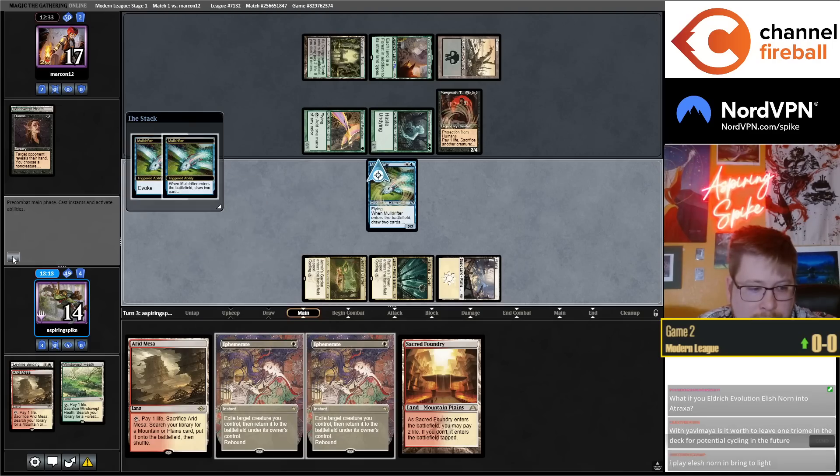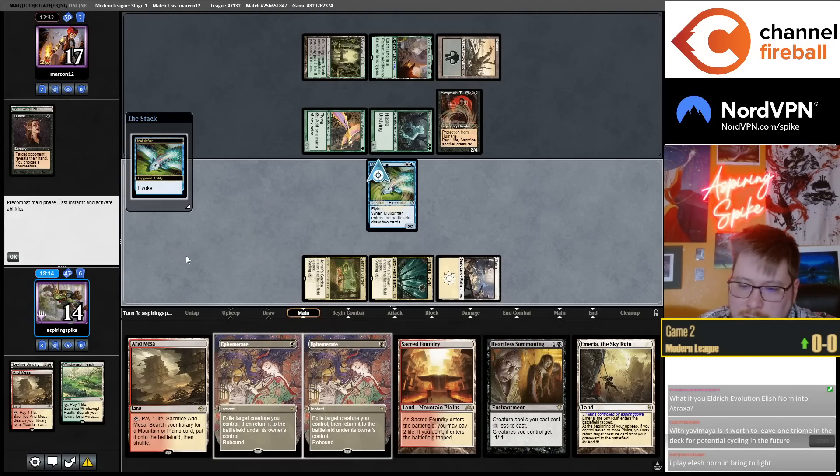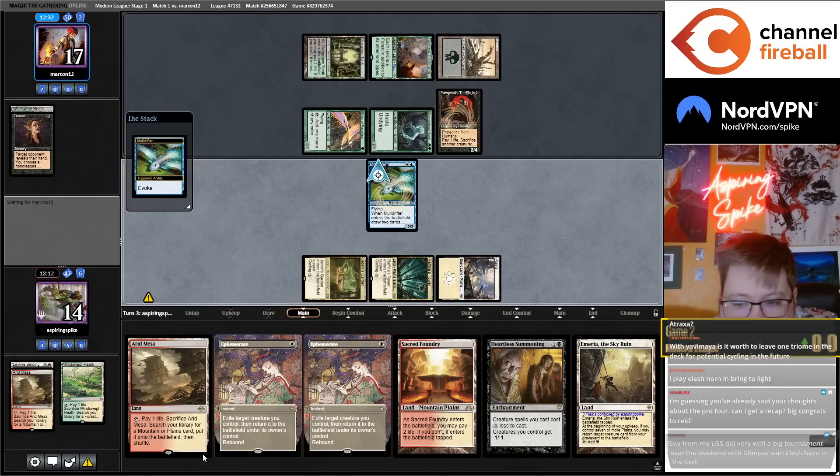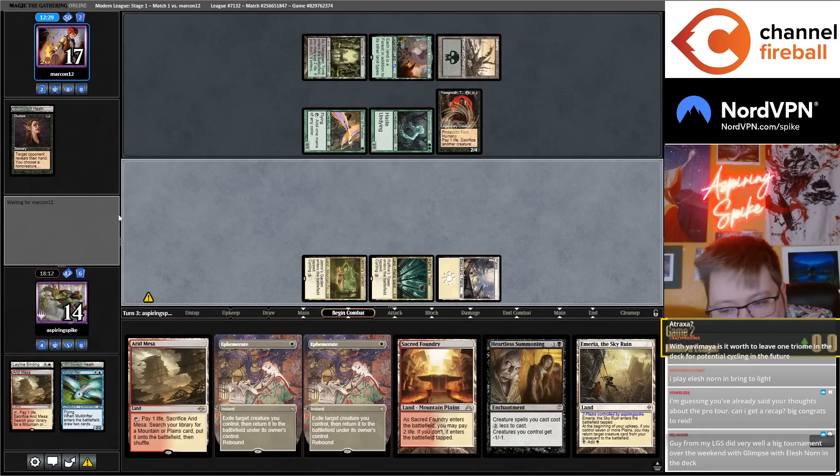With Yavimaya in the deck, is it worth leaving one Triome for potential cycling? In this game at least, it seems more relevant to not have tap lands. This could just be Sacred Foundry. Maybe yeah — maybe Elesh Norn is really good in Glimpse. I haven't played almost any Glimpse so I don't have a big frame of reference.